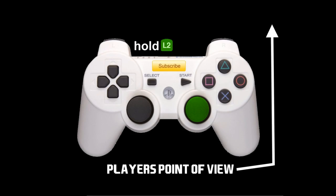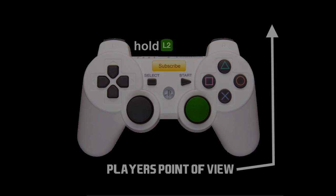This is how it works: hold L2 and flick the right stick 2 times up and then down. Timing is important here and will affect the success of the skill.